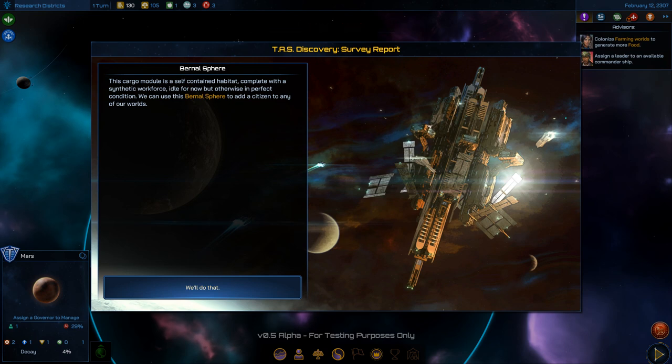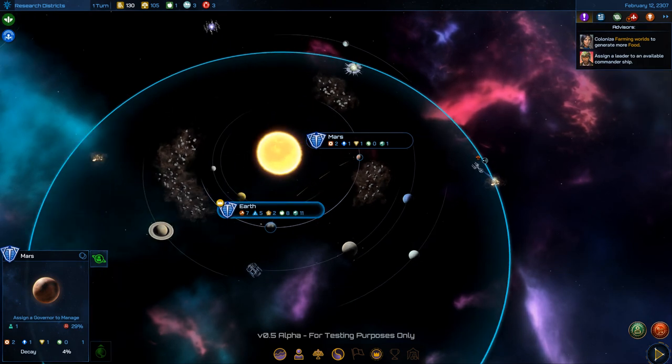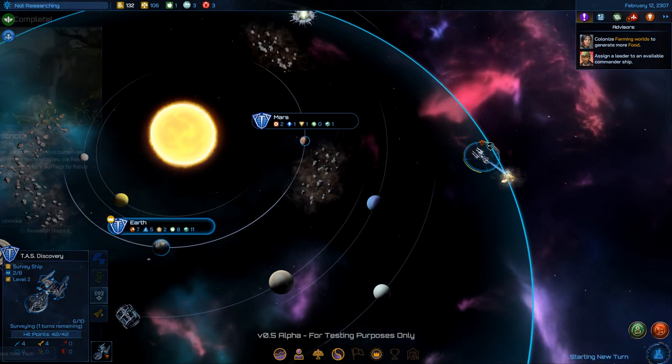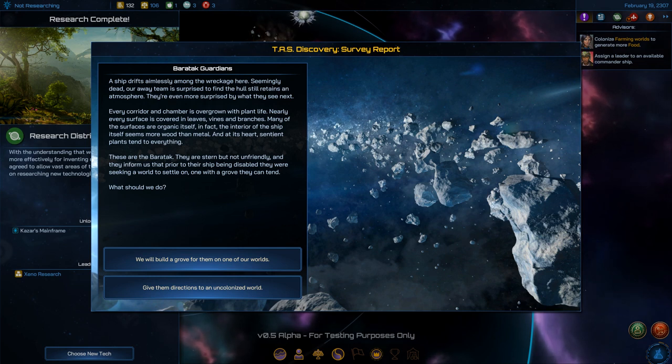A survey report: the cargo module is a self-contained habitat complete with a synthetic workforce, in otherwise perfect condition. And another survey report from the same artifact — that's new. Usually in previous games every artifact only gave you one thing. This ship seems to be drifting aimlessly.